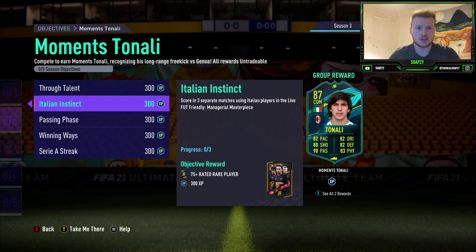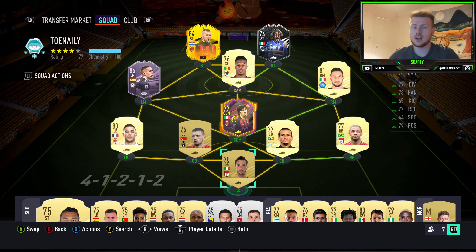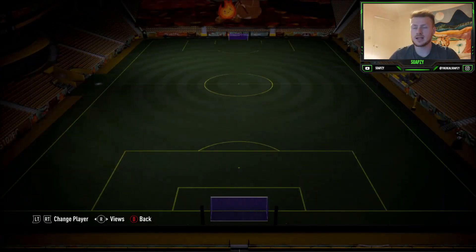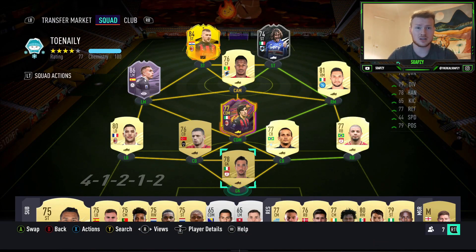It looks like an exceptional card — we'll take a look at it at the end. But let's jump straight into the squad I've built. On screen is the squad for this objective. We are running a 4-1-2-1-2, which I think is one of the best formations. A lot of people are using the five-back but I still prefer this formation. In goal I've gone for Morante — he's 6'4", 78-rated. You just look for tall keepers with a low overall rating.